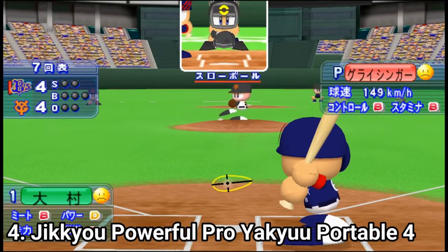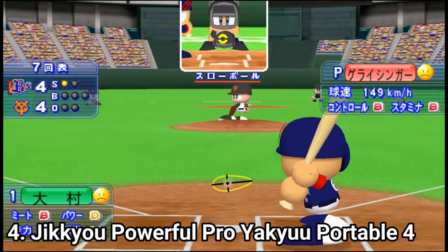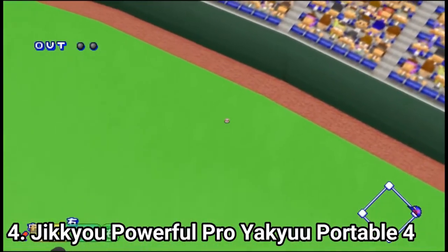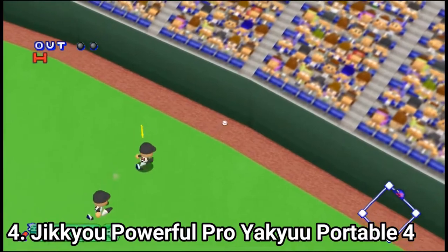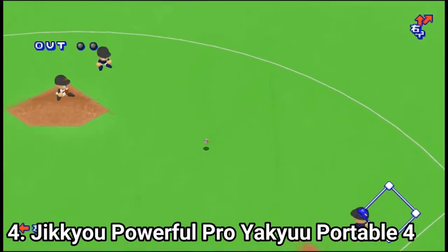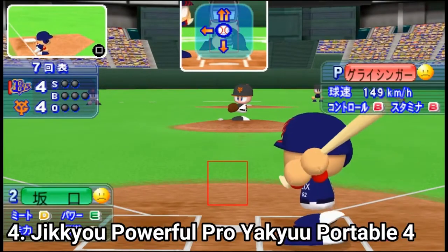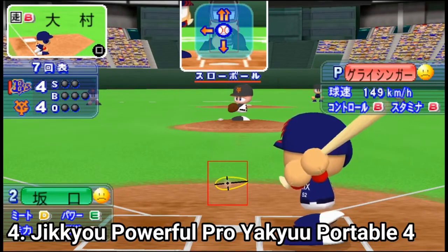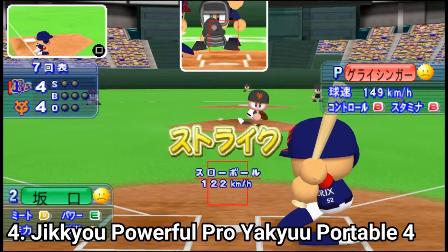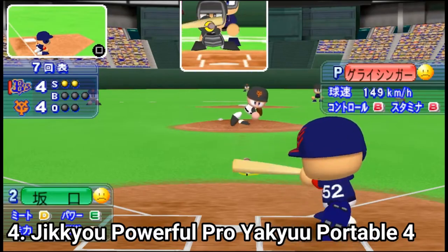In Pro-Yakyu 4, you get a new game mode called Passion — fans will recognize it more if I call it Crown 9. In this mode, you train and develop a team as a coach of a high school baseball team, and aim for victory at the Japan National High School Baseball League. I found people online claiming the game was buggy, especially in pennant mode, where the power of a new foreigner drops abnormally after a few years.